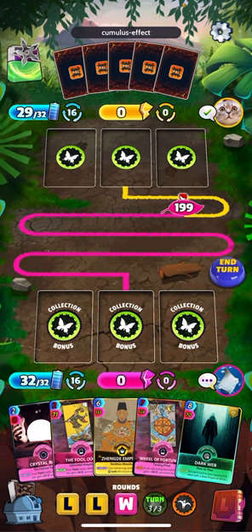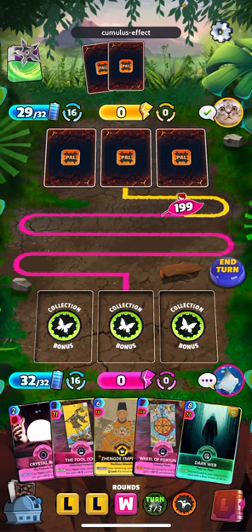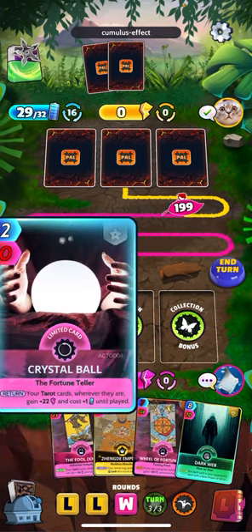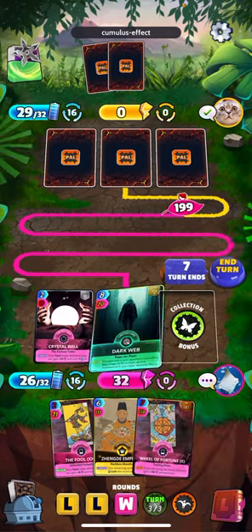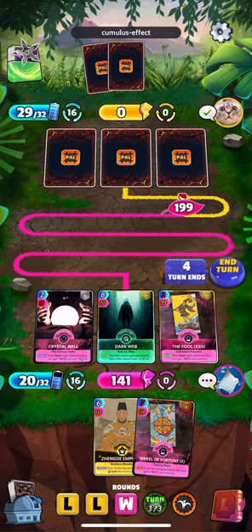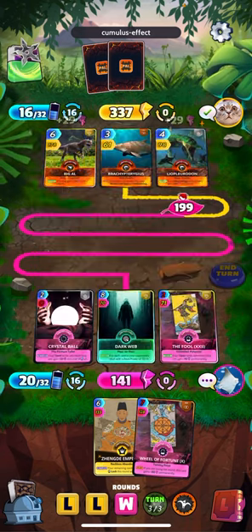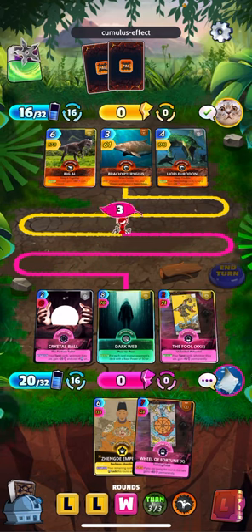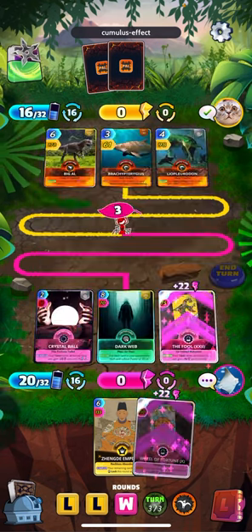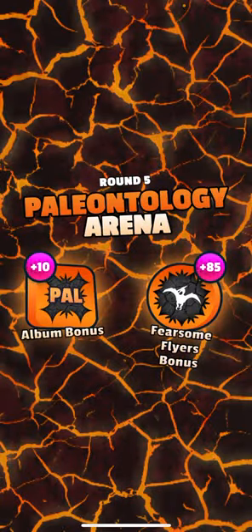All right, what's the play here? We're up 199. I might drop Crystal Ball so we're staged for next round, drop this, and get the Fool out of my hand. Hope that's enough. Ooh, barely — that was really risky. That was closer than I thought it was going to be. But we did it.